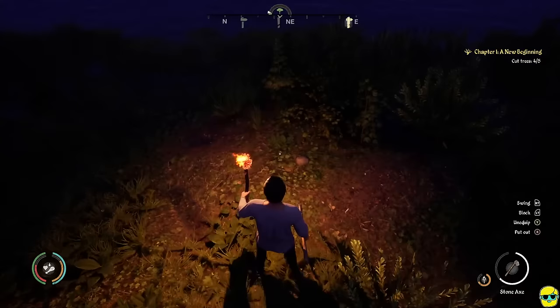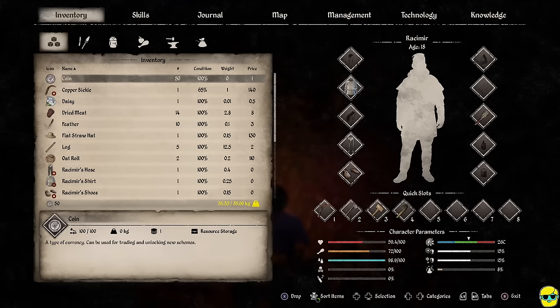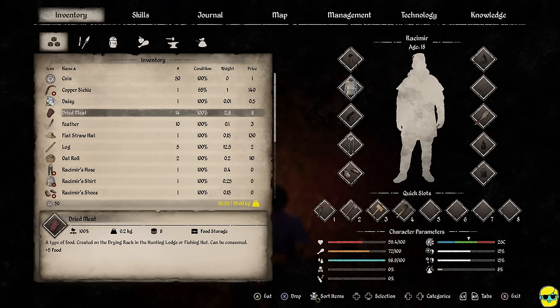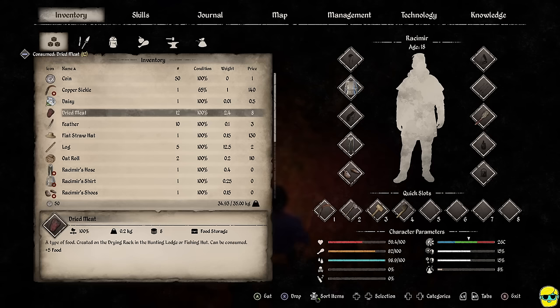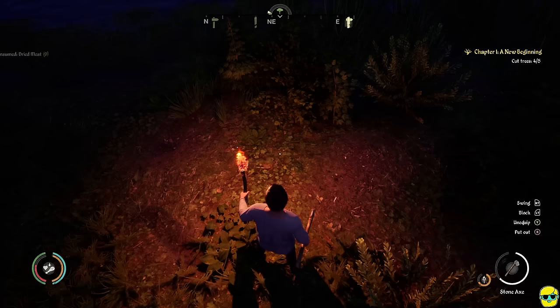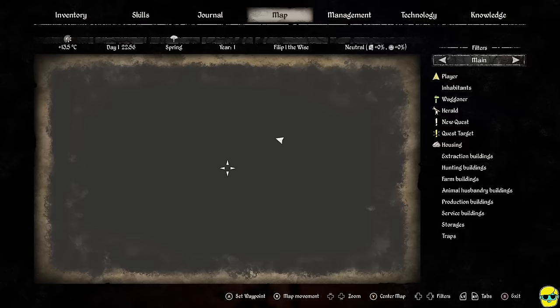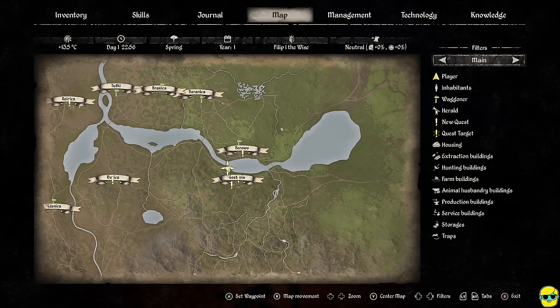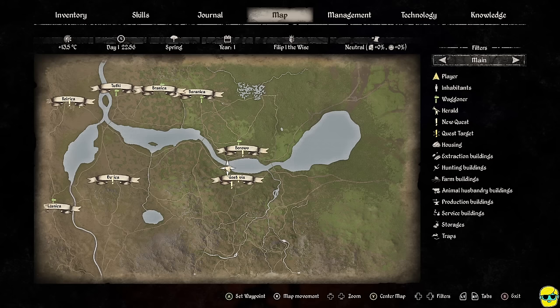I need to pick up this stone but I'm too heavy — I can drop a log from inventory, or just eat some meat to reduce my carried weight. Now I just need to cut down one more tree. But first, let's think about where we want to settle — I'll open the map. You can settle anywhere in this game; that's the beauty of it. I recommend being close to water and close to settlements.